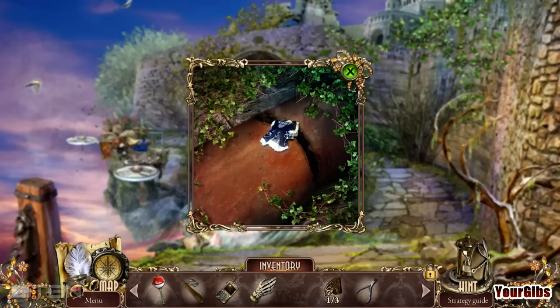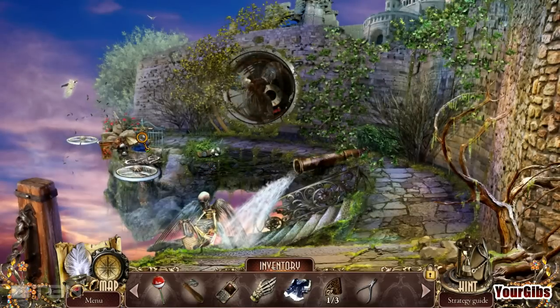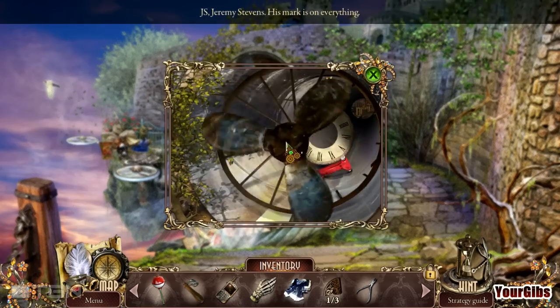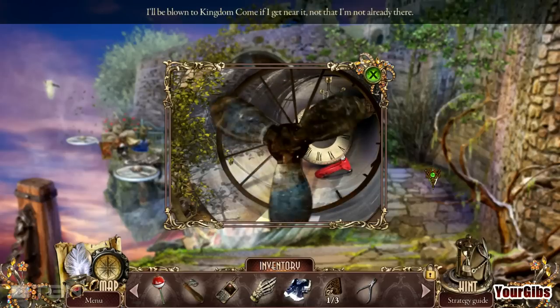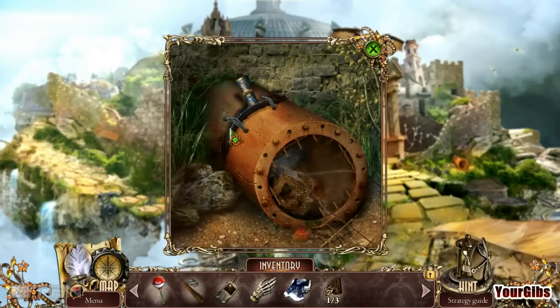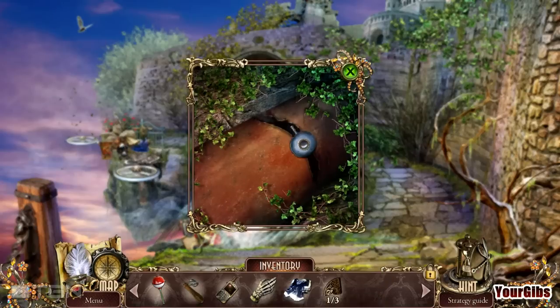This water is blocking the way down. There's our pliers. I can block the water here — with a doll's dress? Let's see what else we have over here. This looks like where people throw their garbage. I'll be blown to Kingdom Come if I get near it — not that I'm not already here. Let's go and take care of the wire over here. Get whatever this thing is. I think the water is being blocked here. Pipe blocker — I can use that over here. There you go, get in there.